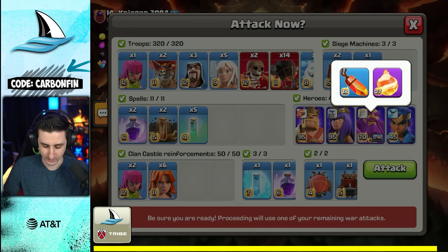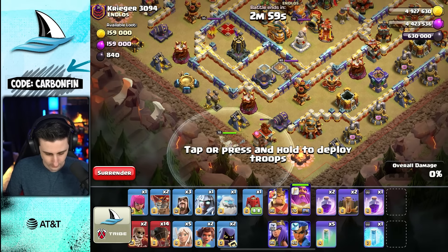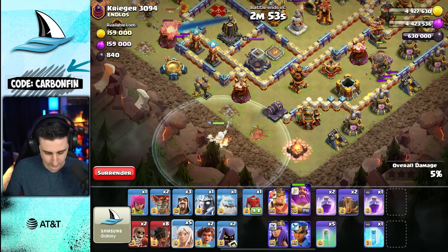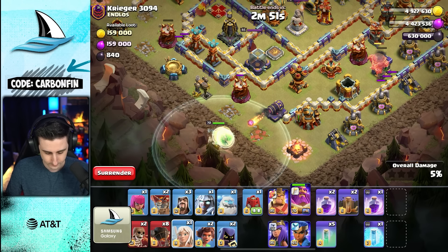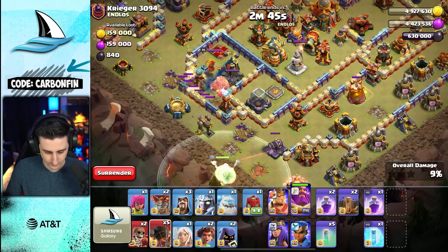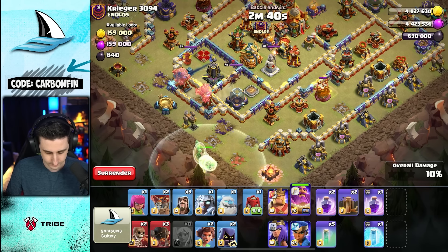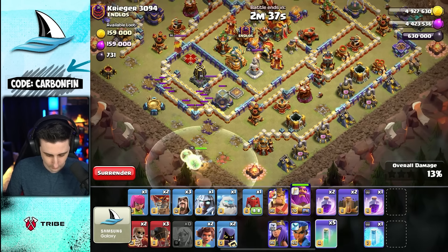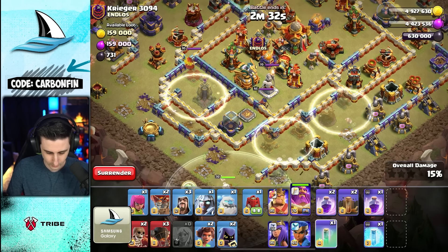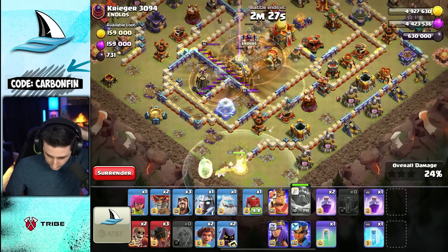Here we go — can't not have the Fireball or that would be a problem. Some Rocket Loons like this, Rocket Loons like that. Tesla Farm pops — a full-on Tesla Farm! A Tornado Trap — hello, let's take you down. Warden's going this way. Boom, boom, boom, boom, boom — Warden fires. I didn't end up using the Invis on the far left side, which is fine. Warden continues right through here.